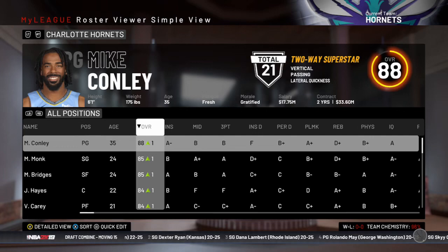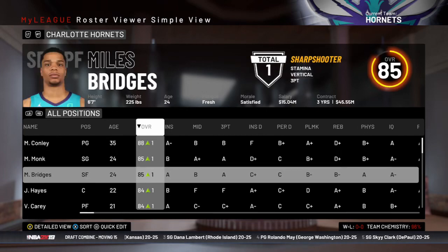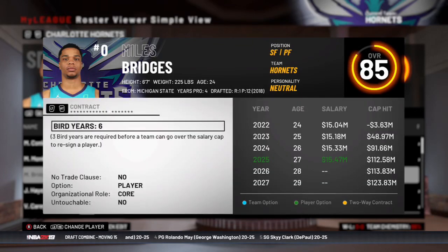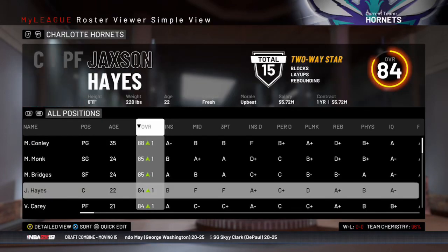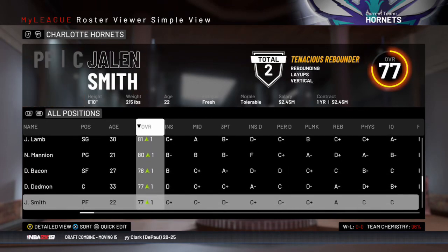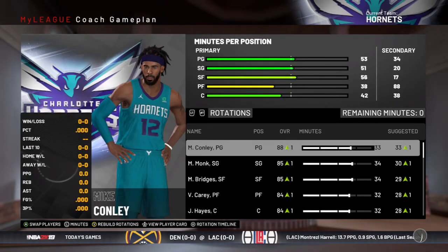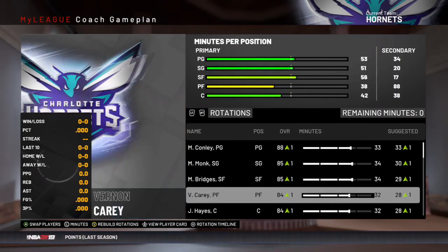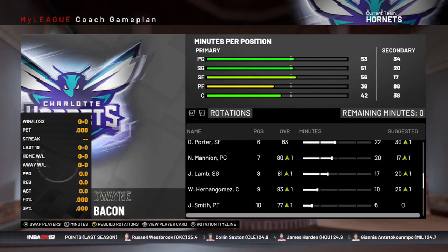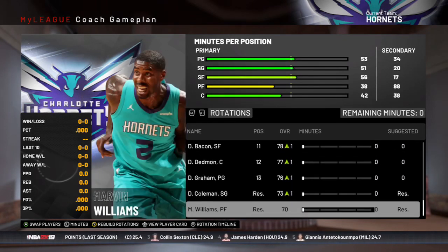This is the roster after the offseason. Mike Conley has not started to regress yet, so that's going to be key for us making the playoffs again. Miles Bridges — we did give him a contract extension since he was a restricted free agent. Everyone else we pretty much brought back. Our bench and starters are looking nice — we are going to make the playoffs for sure, unless injuries happen.